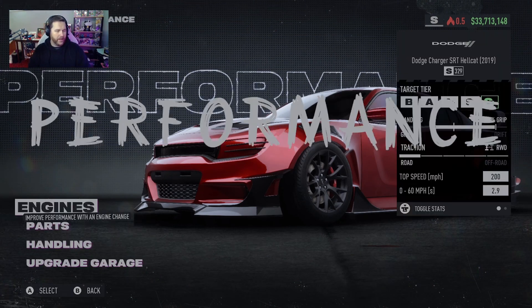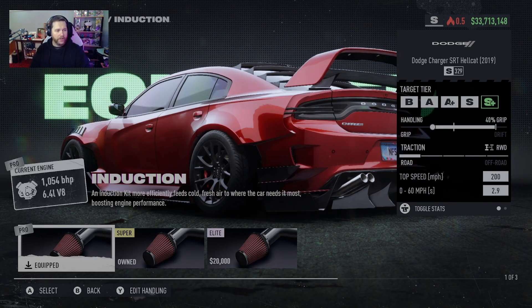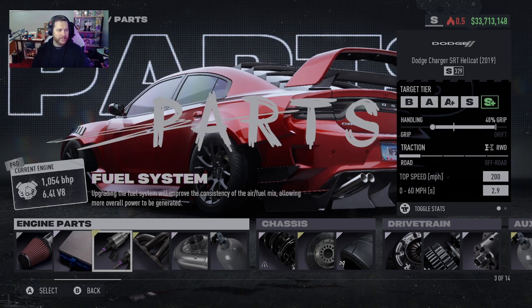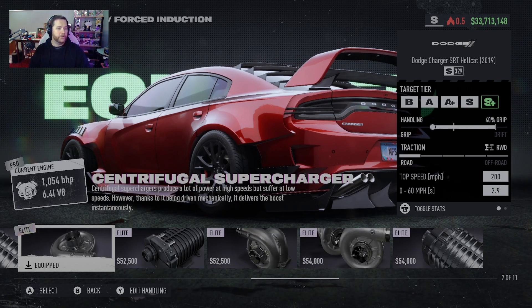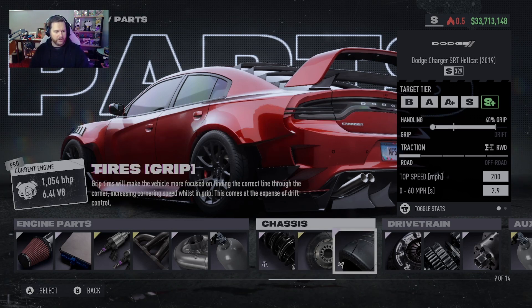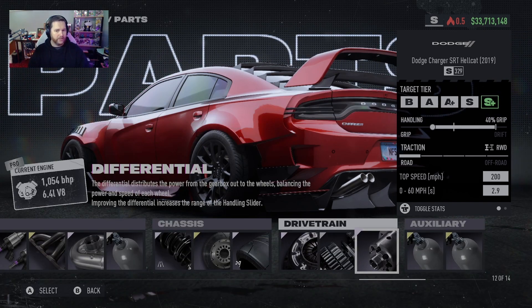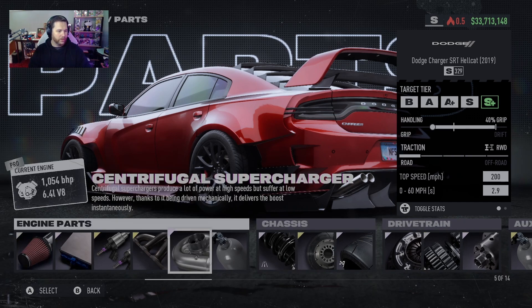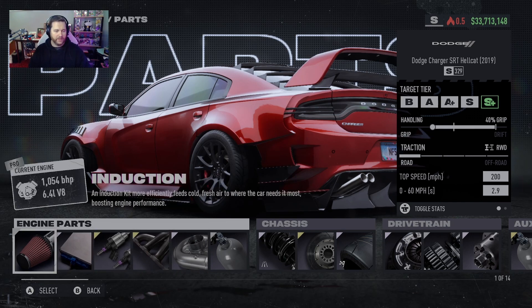Now for the S build. The engine on this one is the same as the A Plus build — a 6.4 liter V8. For the parts: Pro Induction, Elite ECU, Super Fuel System, Super Exhaust, Elite Centrifugal Charger, Pro Nitrous, Elite Road Suspension, Super Brakes, Super Grip Tires, Elite Clutch, Pro Six-Speed Gearbox, and Elite Differential. Really the only thing that changed was from the Centrifugal Charger on over — everything else stayed the same from the A Plus build.